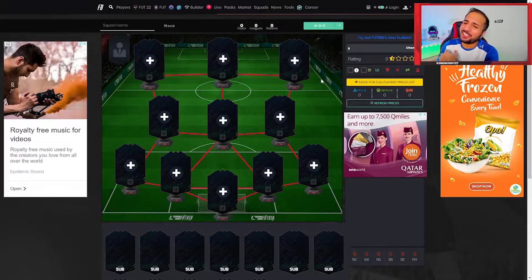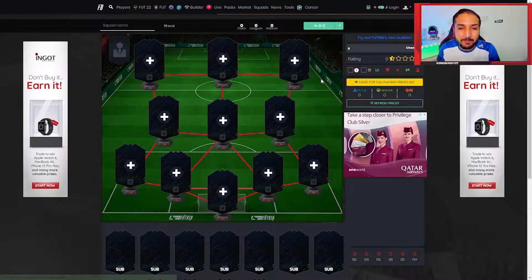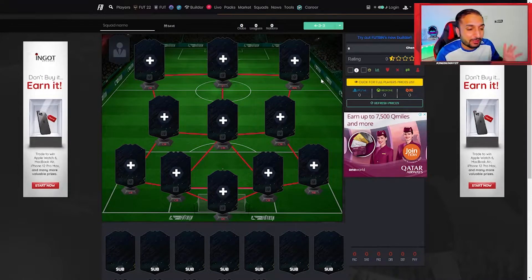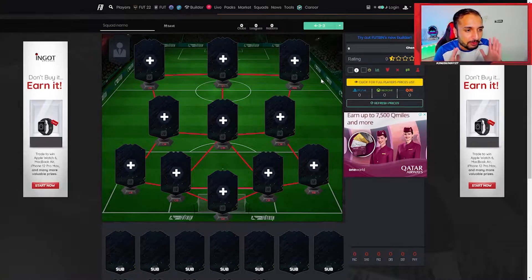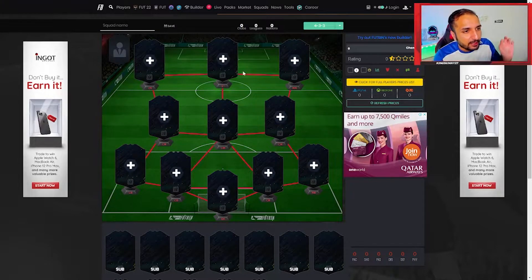Hey guys, it's me Kingston here, back with another video. Today we will be making a 50,000 coin meta starter squad for the first week of FIFA Ultimate Team on FIFA 22. Hopefully you boys find a few hidden gems and make use of these players in FIFA 22, which will help you have a great start.